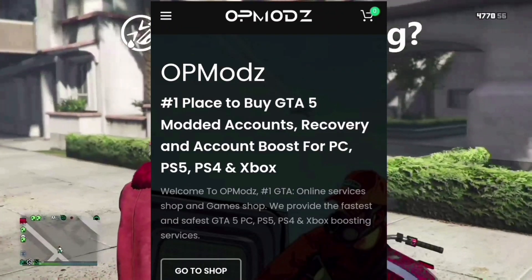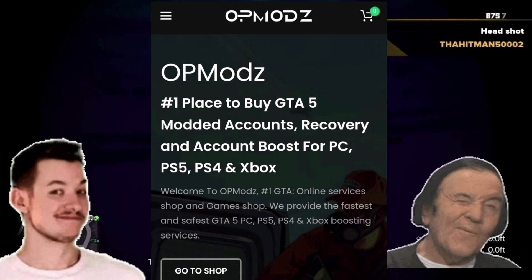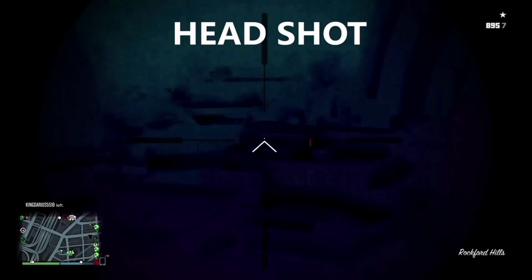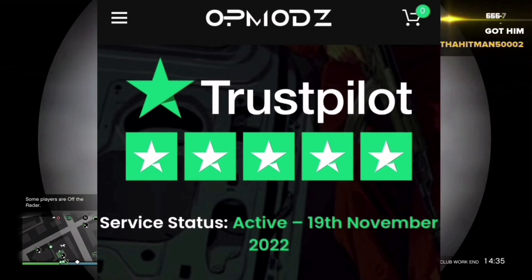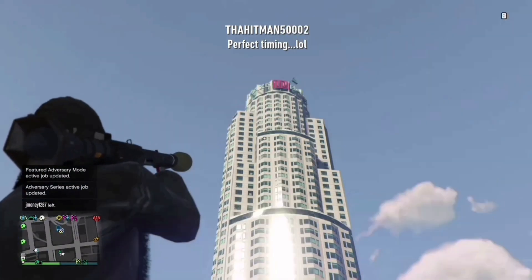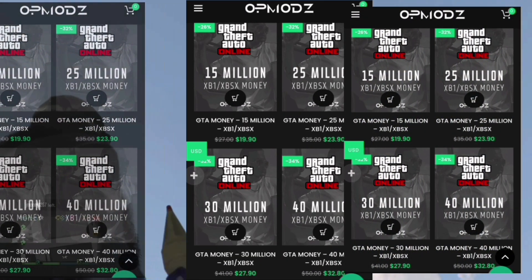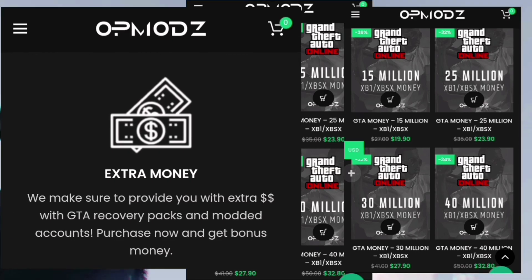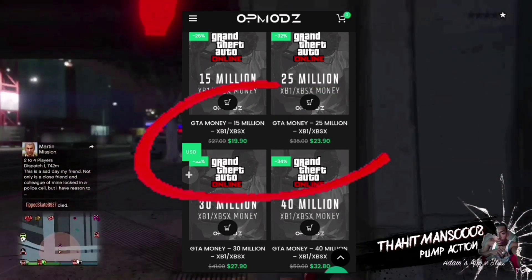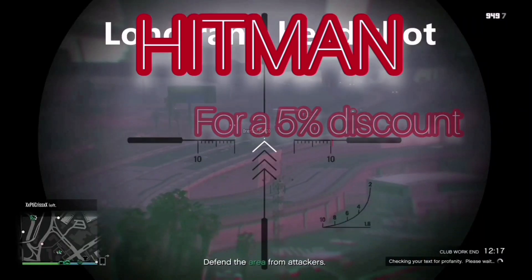Before we jump into today's video, check out www.opmods.com, which is the number one place to buy GTA 5 online modded accounts, recovery, and account boosts for PC, PS5, PS4, and Xbox. They are a trustworthy website with 5 stars on Trustpilot with a gargantuan amount of positive feedback and reviews. Whenever you purchase a modded money account from OP Mods, your account will be provided with extra money on top of your purchase. In whatever modded account package you decide to purchase, make sure to use 'Hitman' at checkout for a 5% discount on your order. The links will be in the description down below.